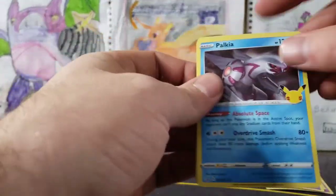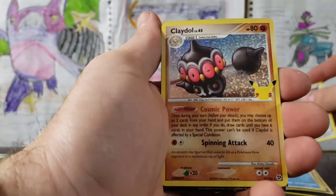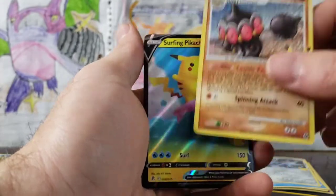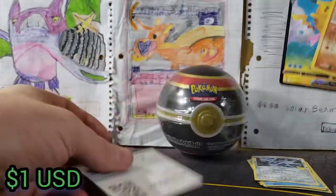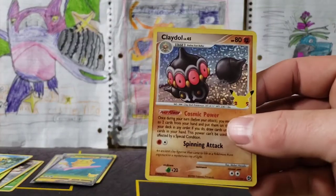Put that in my reverse book. Celebrations pack number two — we've got our Palkia, Dialga, Claydol, and a Surfing Pikachu! There is our Celebrations — we've got a Surfing Pikachu and our Claydol.